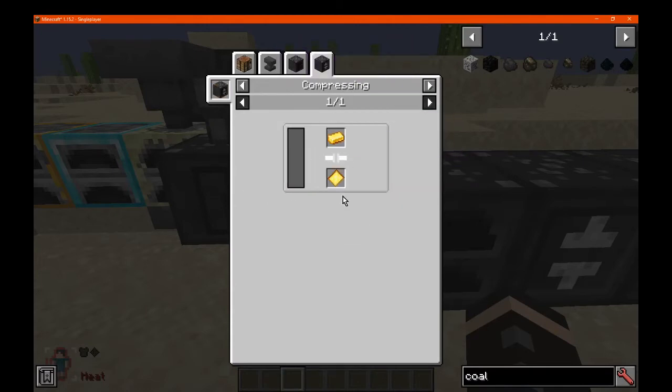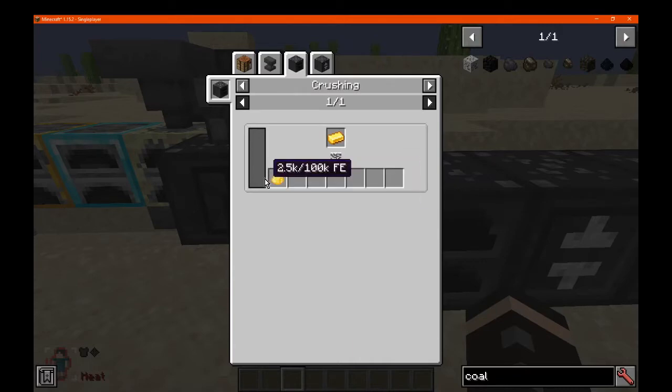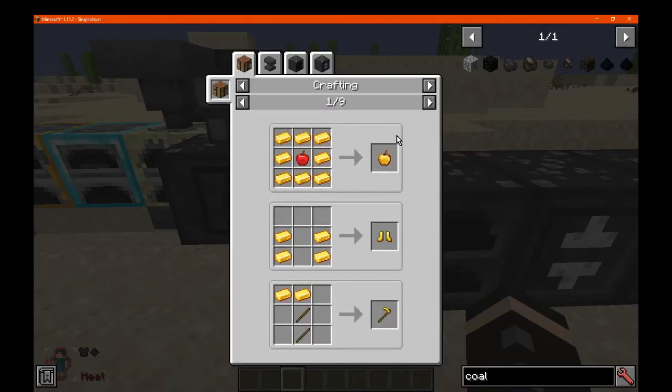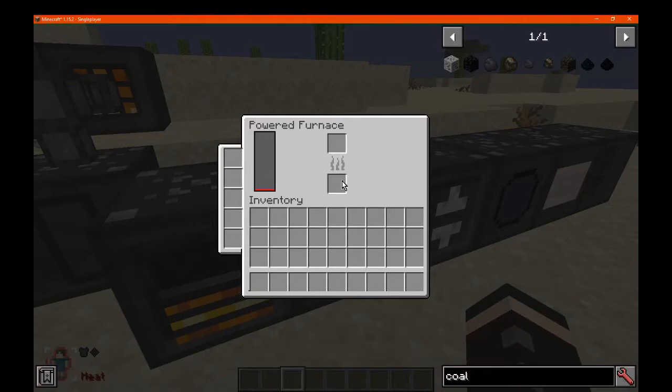Obviously you can compress ingots into plates, or if you want to smelt in the furnace, obviously all furnace recipes will most likely work.